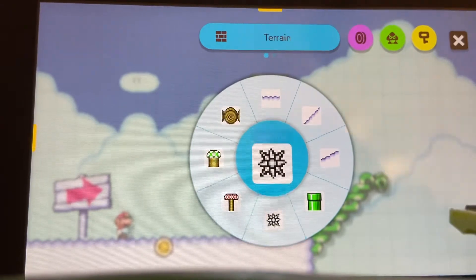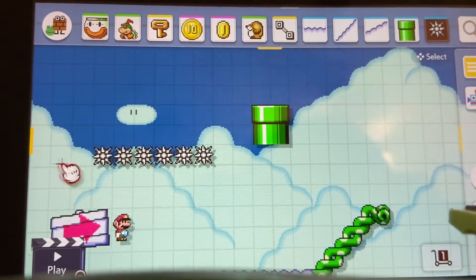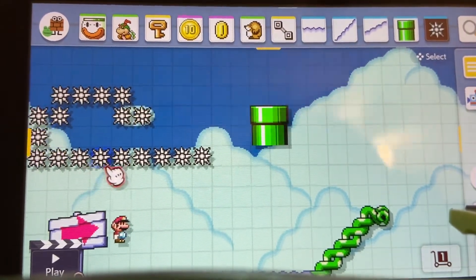Spikes are usually meant to keep you from going a certain direction — like 'I don't want to go that way' — or you can use them as terrain if you're on Yoshi.